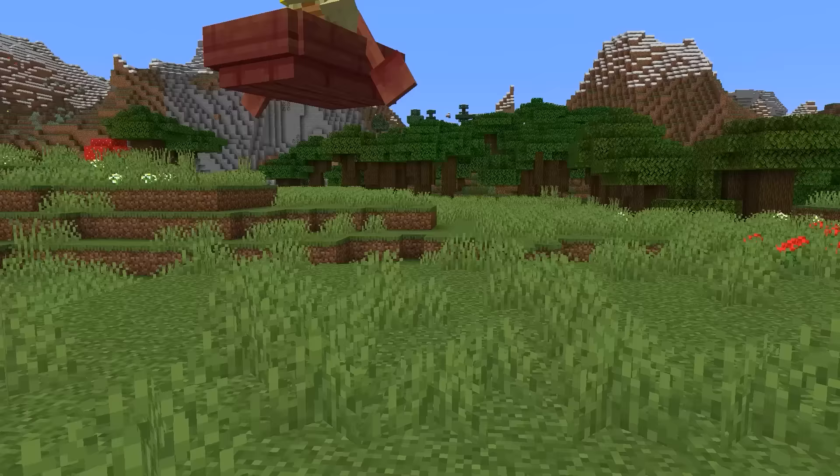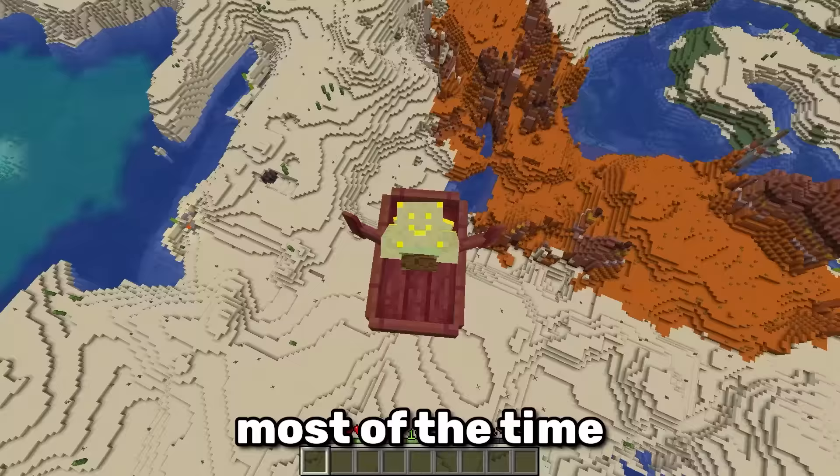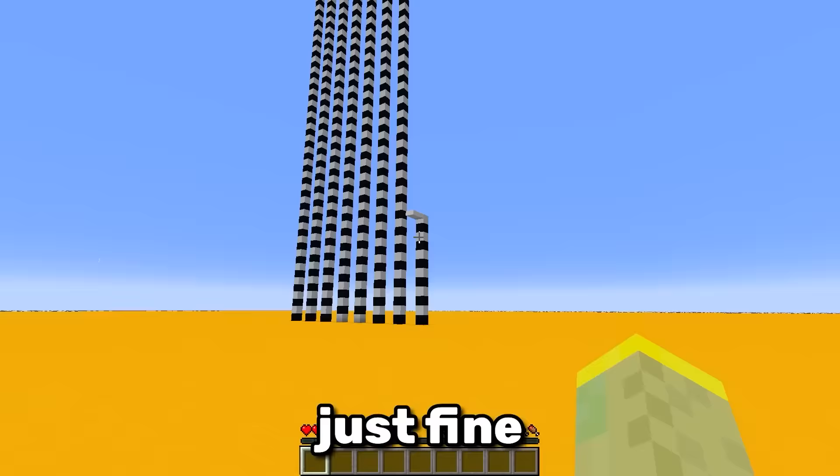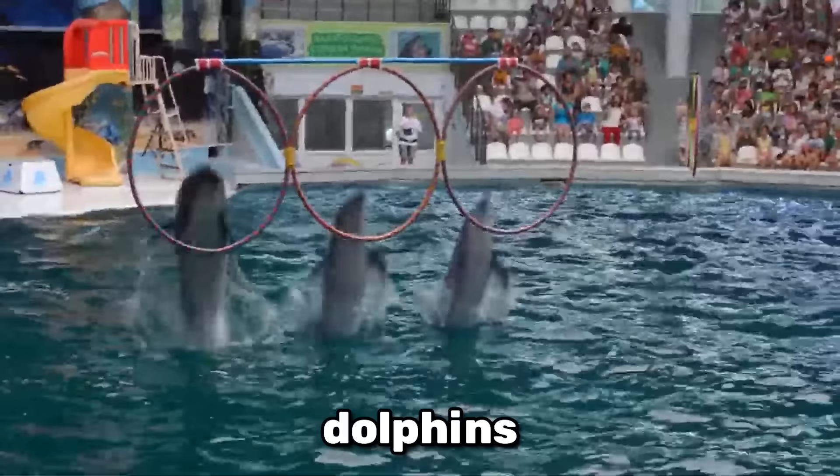You probably think that using a boat is safe and that you can rely on it. Well, newsflash — you can't. Most of the time you'll be just fine, but if you drop from these specific heights, the boat will simply break. And so will your legs.